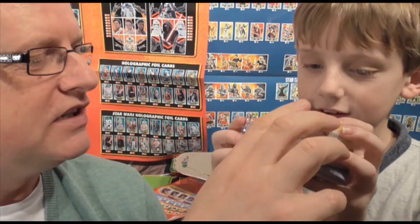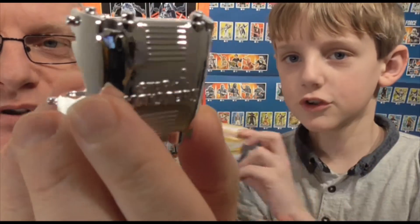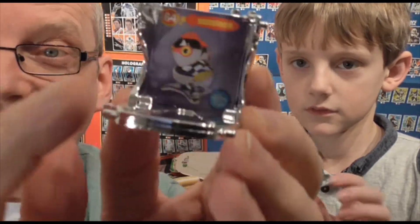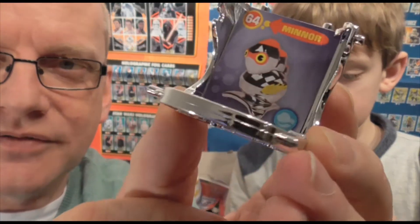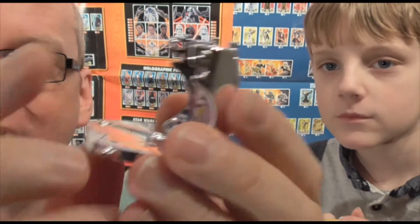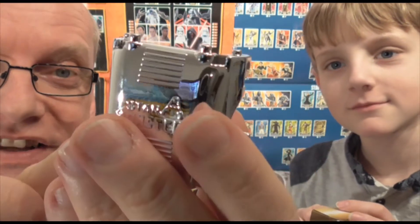That's the little base that comes with it guys — it's a capsule. Absolutely brilliant. You get these in the blind bags as well. There's the guy, and that's kind of a preview. Here's the capsule it comes on, and they fold down and stack on top of each other as you collect them.